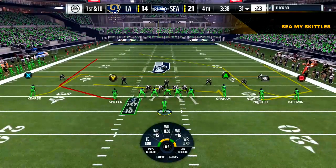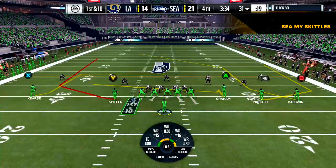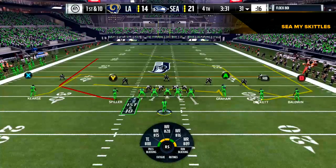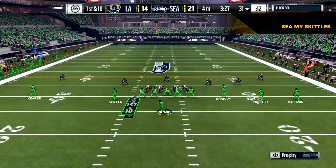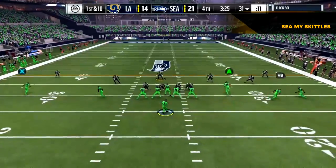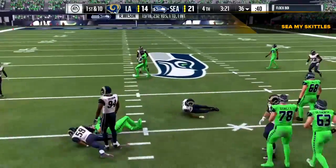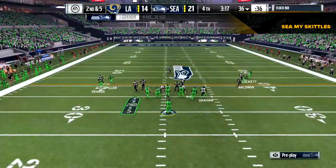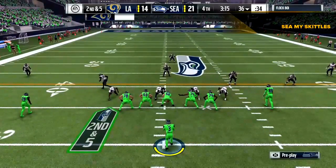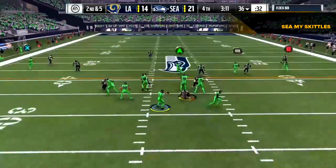Motion that guy back and forth to keep the defense guessing if it's going to be the fly sweep, and then you can mix in different hot routes to that wide receiver as well. It's a great formation for no-huddle, two-minute offense. It's great to back the defense off of you a little bit if you feel like the defense is too tight. It really spreads the field out to where there's a lot of spot passes to go through.